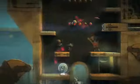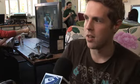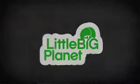LBP2 has a whole new graphical engine. In our new engine we've got some techy things like ambient occlusion, which makes things feel more solid, more dark in the corners. Our real-time lighting has been improved, so now Sackboy casts shadows in all directions. It's beautiful — I'm very happy.